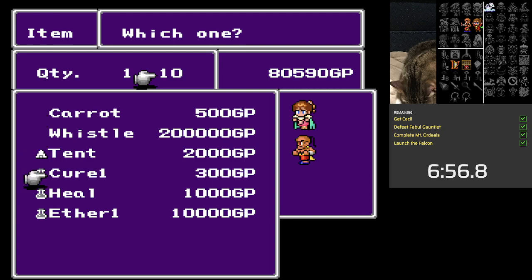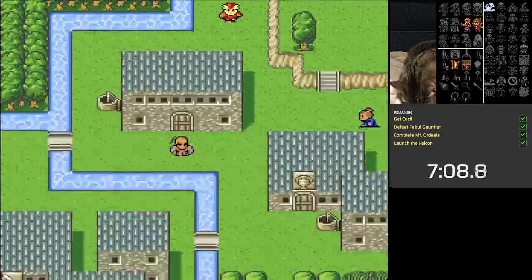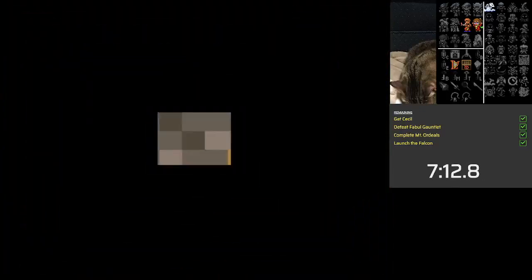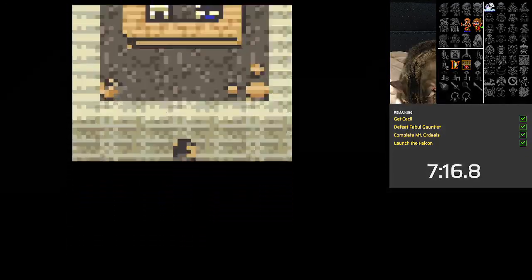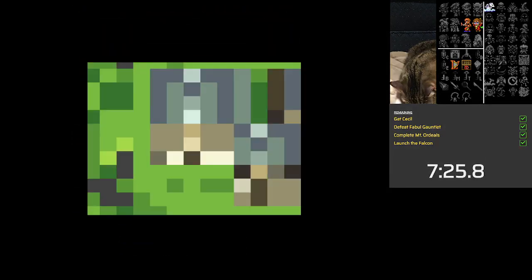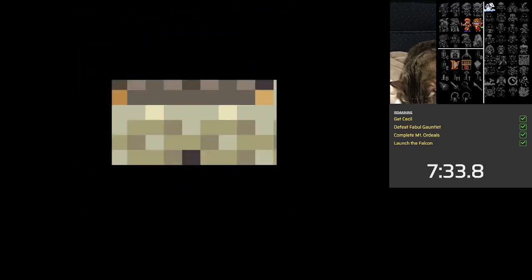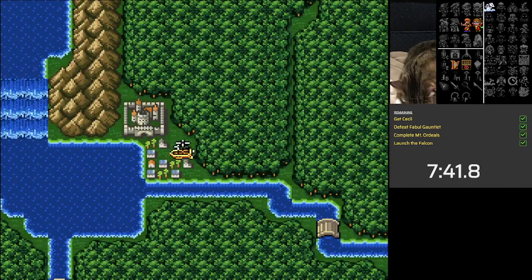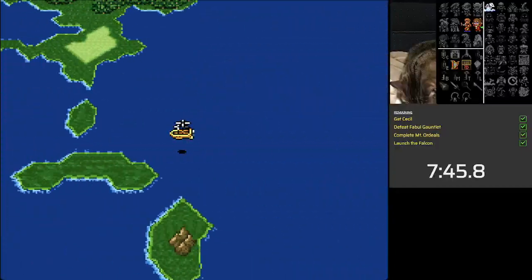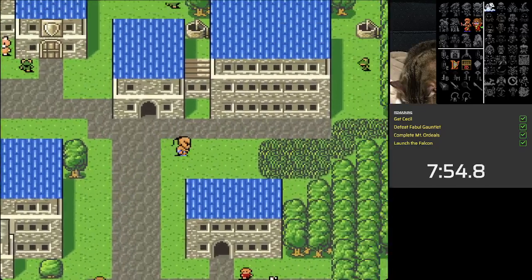We should grab some tents. The pass shop doesn't sell anything — that's my answer. I don't want any of that. Ruby ring is maybe useful — let's buy a ruby ring or two, they're cheap enough. It saves a whole lot of hassle against Dark Elf. We're going to go to Silvera and then Fabul — Fabul is one of the better places on the overworld for loot, so we're going to do it.